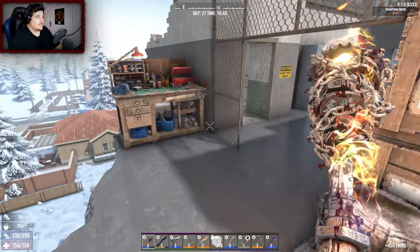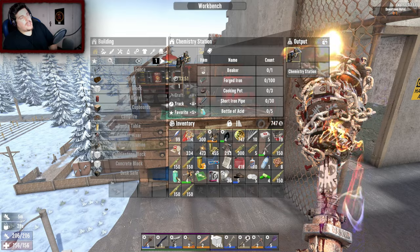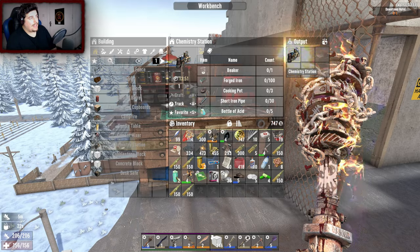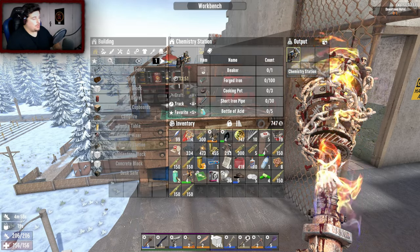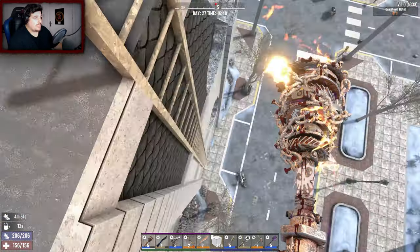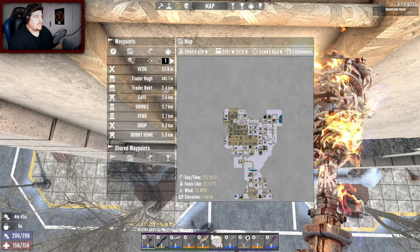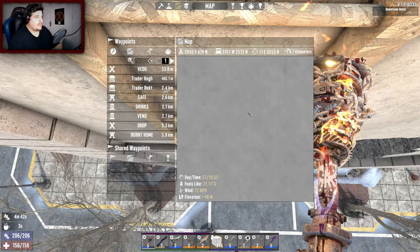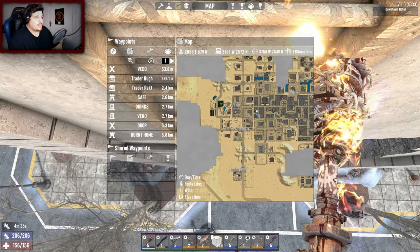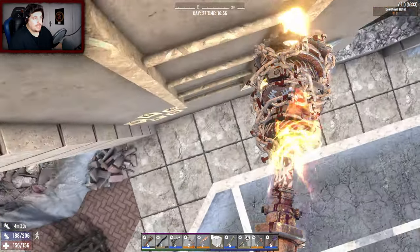We'll take the meds and more ammo. Do I want to take the chemistry station? The thing is it makes fuel, gunpowder, and glue cheaper. But I've got plenty of gunpowder. So let's just go back to our desert base — it's slightly north, over here. It's going to be a long way back. We're on the far east side of the map and our base is in the far north.